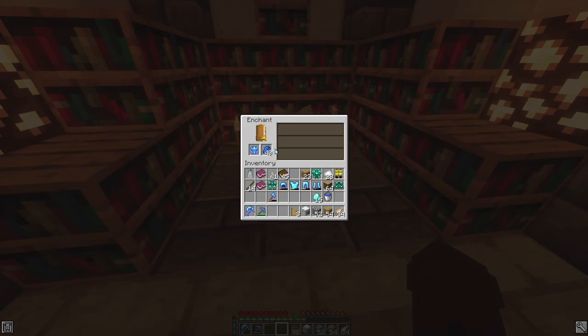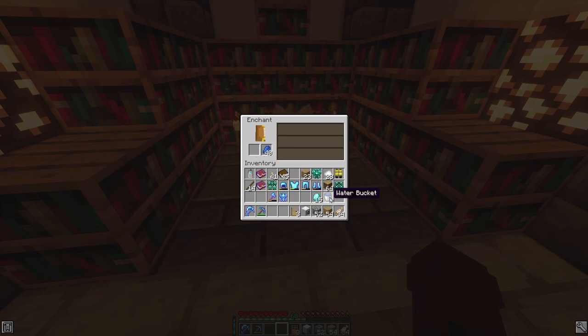This is where the Neptunian blocks came into play — I used them to make myself an axe and a full set of Neptunian armor. This was big. Not only would it help me survive throughout these 100 days, but it would help with the creature I'd face at the very end. It's really strong armor with tons of buffs — swimming faster underwater and even strength when fighting underwater mobs. I then took my new enchanted armor and axe with Fortune 1 and went straight to the nether.